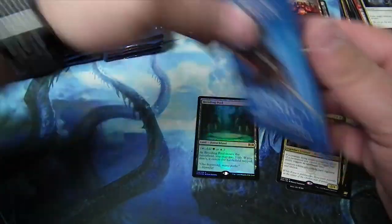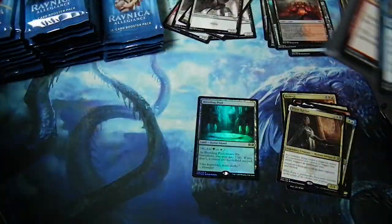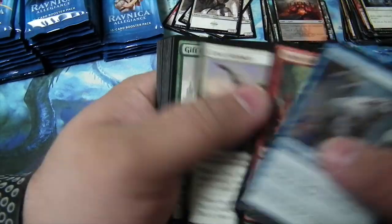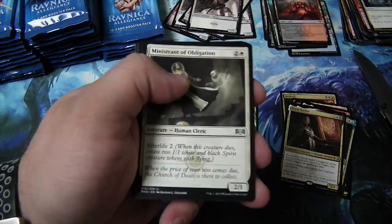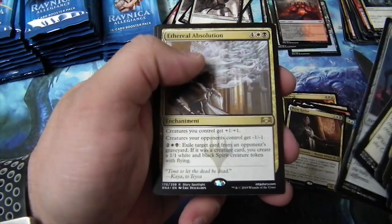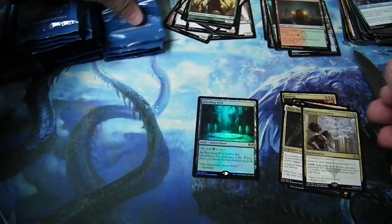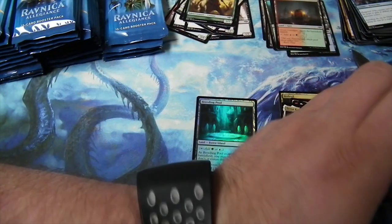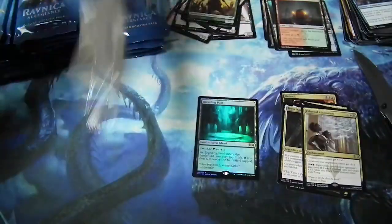I can't believe it. That's a nice foil. But I'm pretty sure that eats up the one rare foil or mythic. Rhythm of the Wild is worth something. Aetheral Absolution. Wow — that land. That is nice.